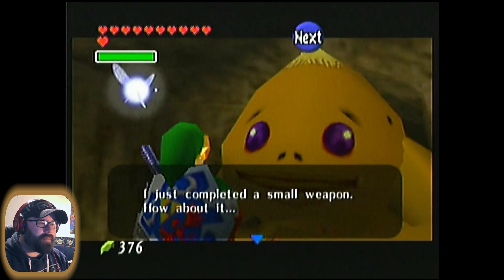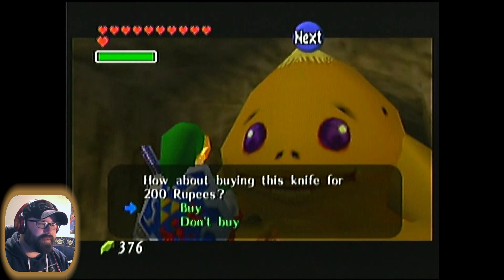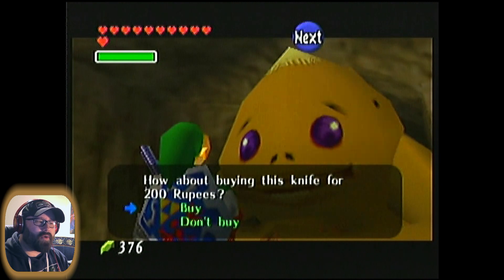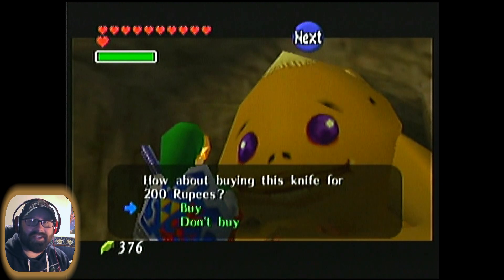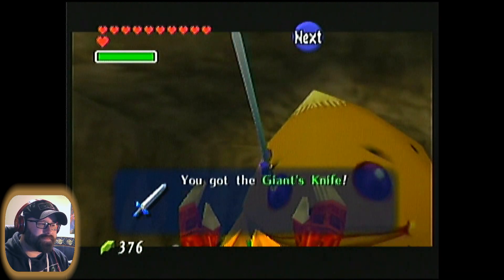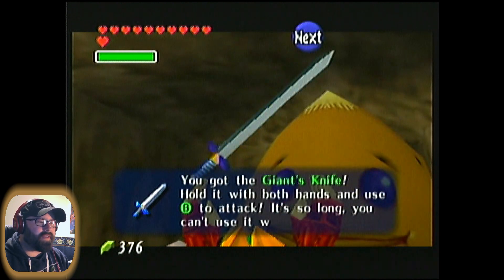He says he's just completed a small weapon and offers to sell us a knife for 200 rupees. He is a pretty big-sized Goron, so for him a knife is probably pretty big — for us it's actually the size of a sword. So let's buy it. 200 rupees — steep, but it'll be worth it, I hope. You got the Giant's Knife.